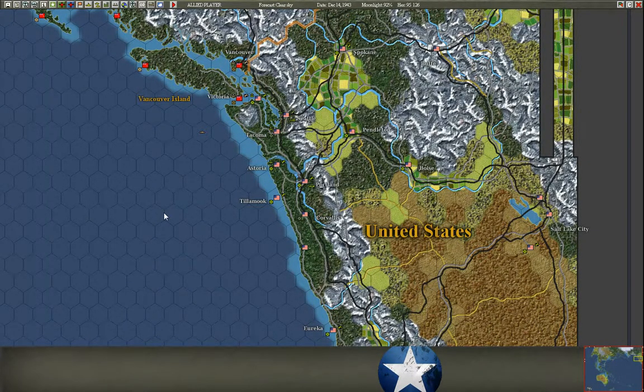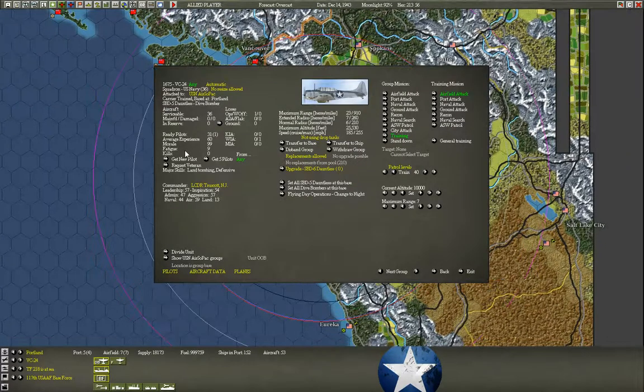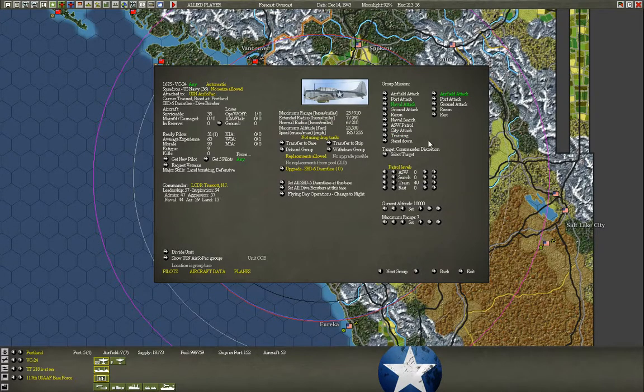I'm back with part two of my in-depth explanation about aircraft in War in the Pacific. I'm going to start by talking about some of the options available to your air groups. I'll open the airbase menu for one of my west coast groups — the Dauntless squadron will do fine. I'll set it to naval attack and talk through some of these options.